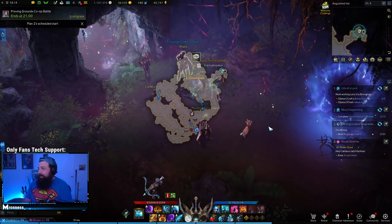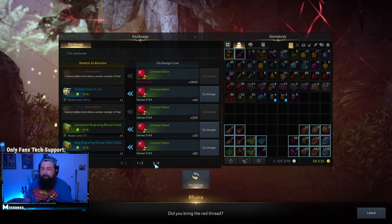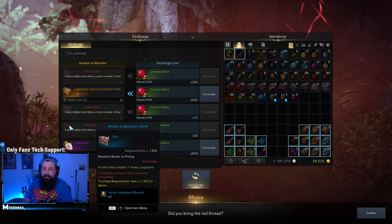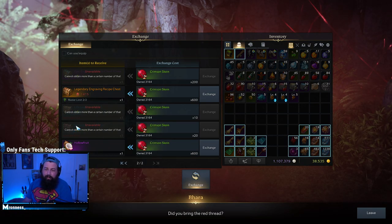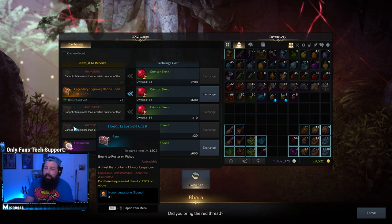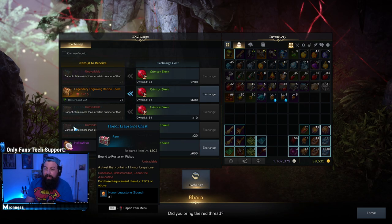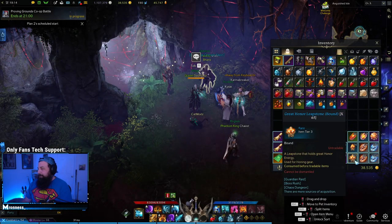Just do it once a day, run your dungeons, get your keys. Then every single character that you make can purchase these leap stones once you get the appropriate item level, and transfer them to any other character. So technically, these honor leap stones — the 1302 ones — you could transfer them to your main, go near the honing vendor in town, convert the honor leap stones into greater honor leap stones, and use that to boost your item level.